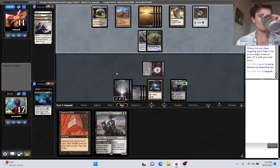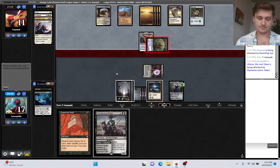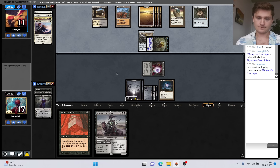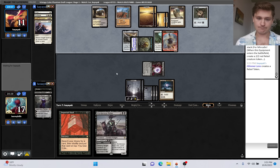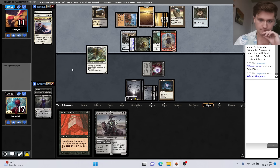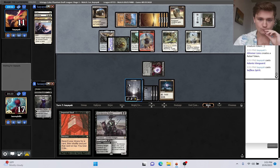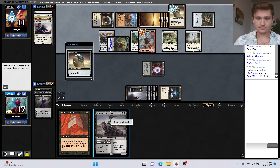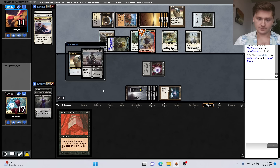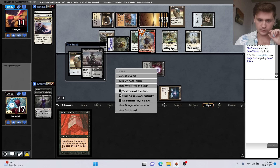It's so much better to reanimate Atraxa or Iona than just cast Grave Titan here. That's pretty good against our removal spell. They go for the equip - Dante Vanguard, now they'll probably equip here. In response, let's Swift End this I think. Maybe we're switching to the Selfless Spirit. The thing is, if we target the Selfless Spirit and they sacrifice it, we don't get to cast our two/three. I think we're going to lose this game and have to settle this in game three.